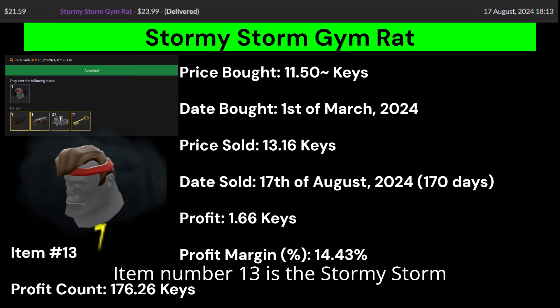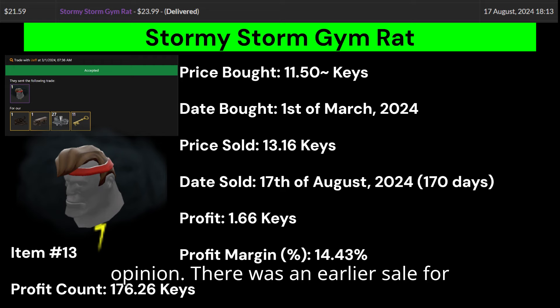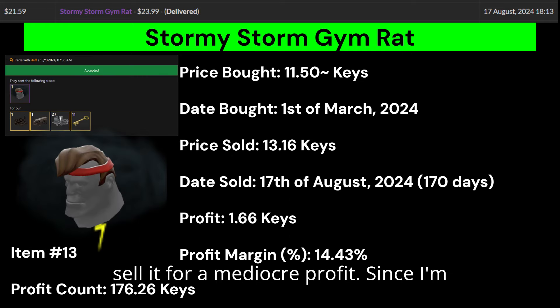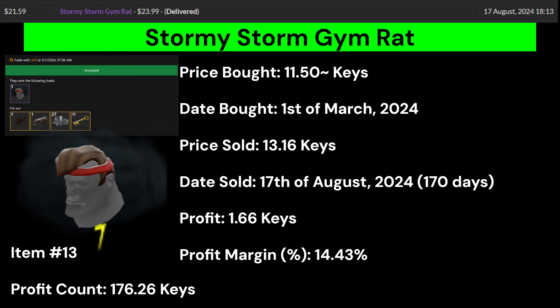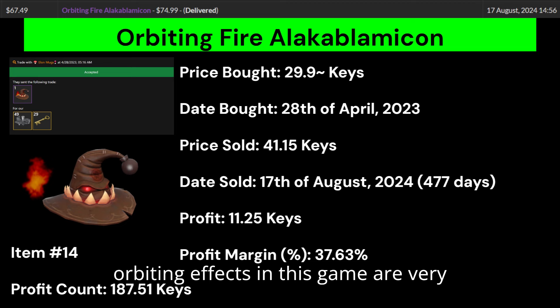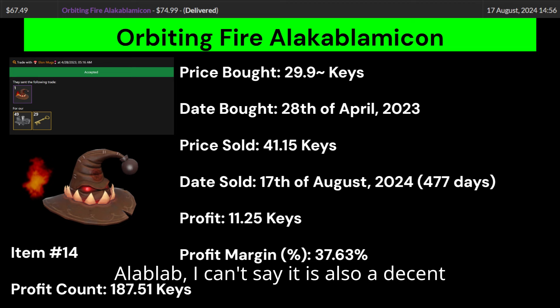Item number 13 is a Stormy Storm Gym Rat, also dumped to my trading bot. Stormy Storm is a solid effect and the Gym Rat is an underrated heavy hat. There was an earlier sale for $23.99 this year, so I matched that and it took a while, but I managed to sell it for a mediocre profit. Looking back, I'd recommend that for a hat like this you should re-quicksell it when you get no offers after a couple of weeks. Item number 14 is an Orbiting Fire À La Calamar. Orbiting Fire is a decent effect, but Orbiting effects tend to float around the map instead of your character's head, making it seem like your hat has no unusual effect.